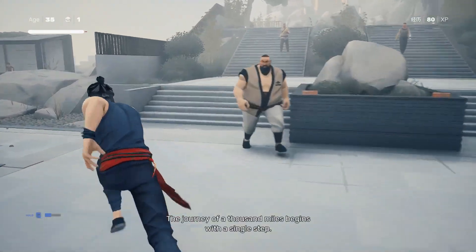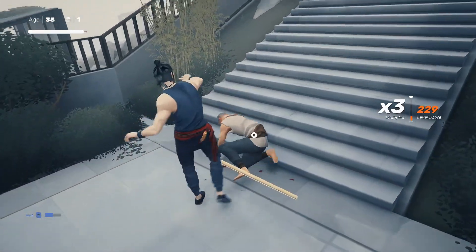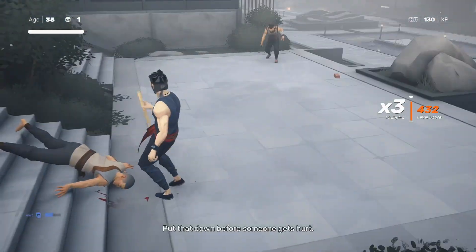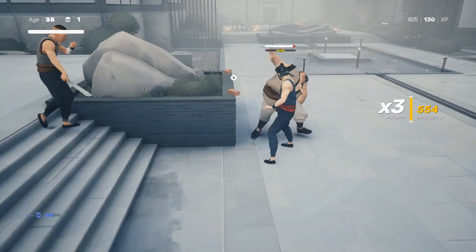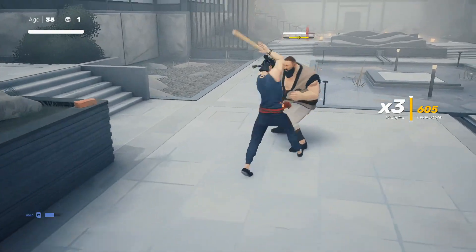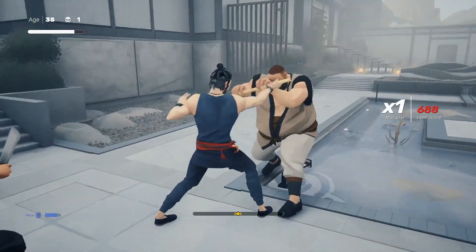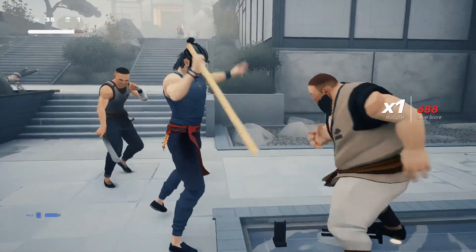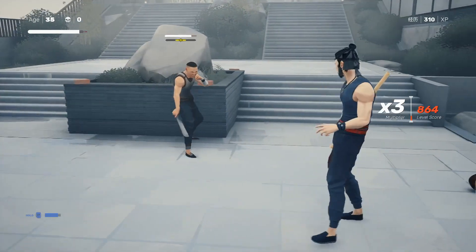So I'm gonna bypass the big dude, trip this guy, immediately take him out, pick up his weapon. And for some reason he hit the corner and staggered himself. The big guys are really easy to stagger with weapons against their posture. Then we'll deal with the dude who has the knife.